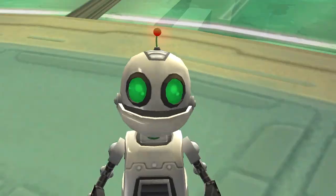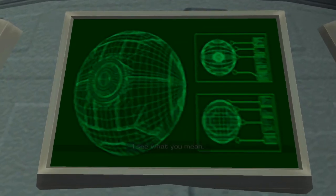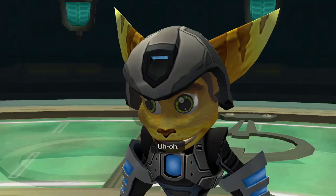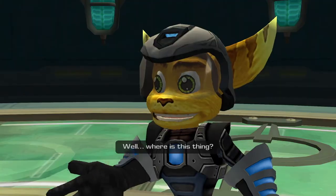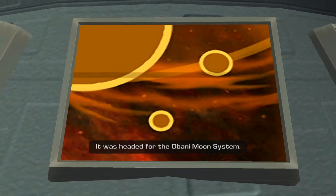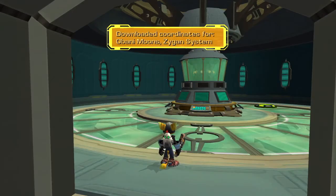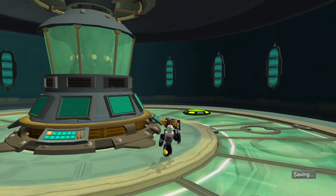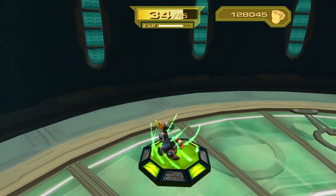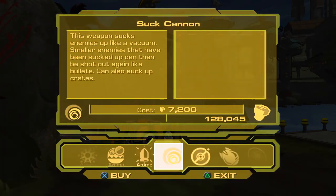I found something, and I'm afraid it does not look good. Bio obliterator — is that a Death Star? What exactly does it do? 'That information has been deleted.' It sounds like it bio eliminates. 'Location unknown. However, a large transport vessel left this facility yesterday. It was headed for the Obani moon system.' The Obani moons, huh? Well, we better check it out. 'Congratulations to employee JX-34 on his promotion to Killbot First Class.' Okay, I guess we're done with that part.